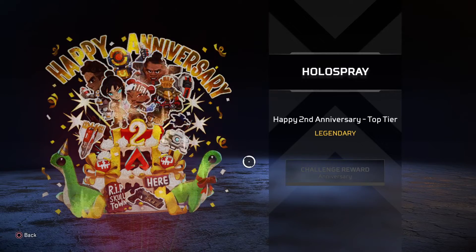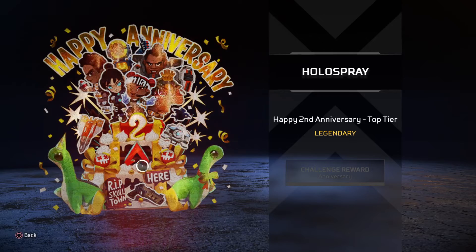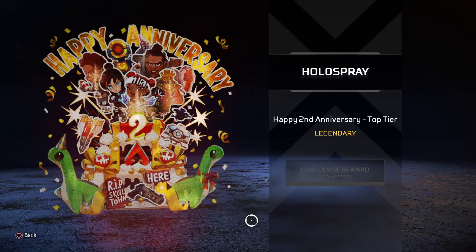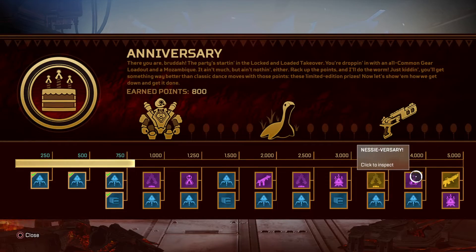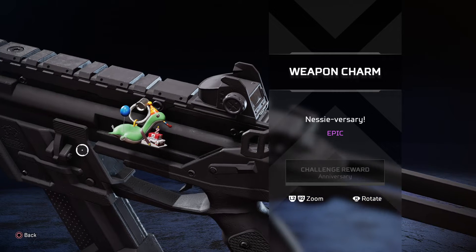A legendary item — that looks really cool. Look at them all here, just tiny little ones. And of course we've got Lucky here, our good friend — the easter egg from season one. Nessyversary — lock ness guys, nessyversary! I love that. Really cool.